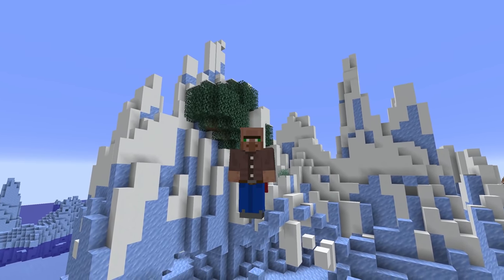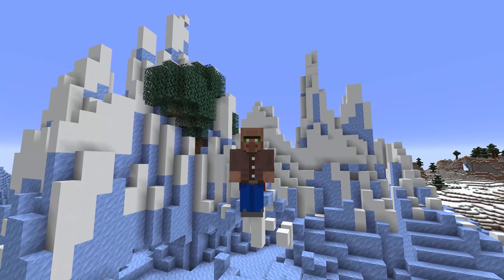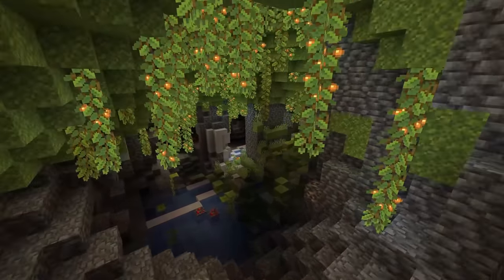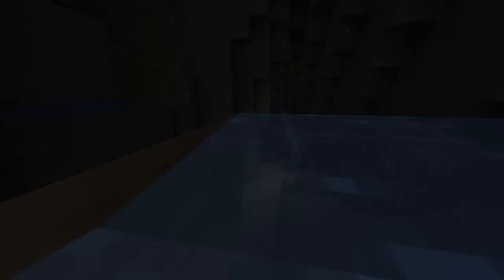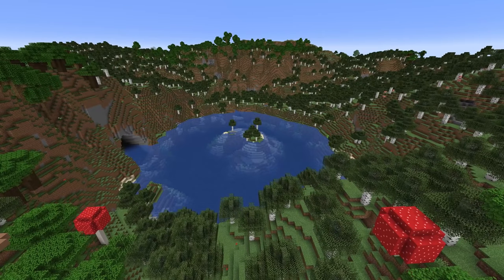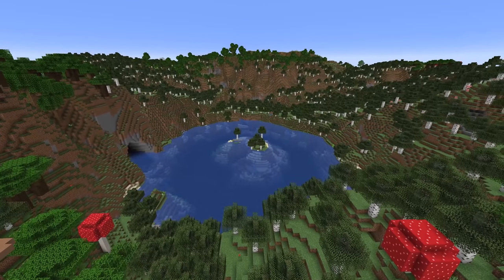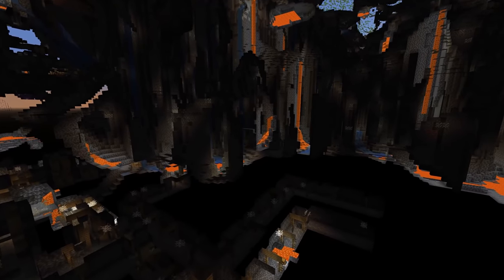These new world limits are to fit the additions to the namesake of the update — caves and cliffs. There are a ton of different cave biomes now including lush caves, dripstone caves, and the deep dark, but also even the normal caves themselves are completely changing size and shape. We will now find small noodle caves to massive domes filled with mobs and possibly even water. Localized water levels and aquifers means you will find caves filled with water and different water levels between aquifers — a cool feature that adds a very unique element to the game.